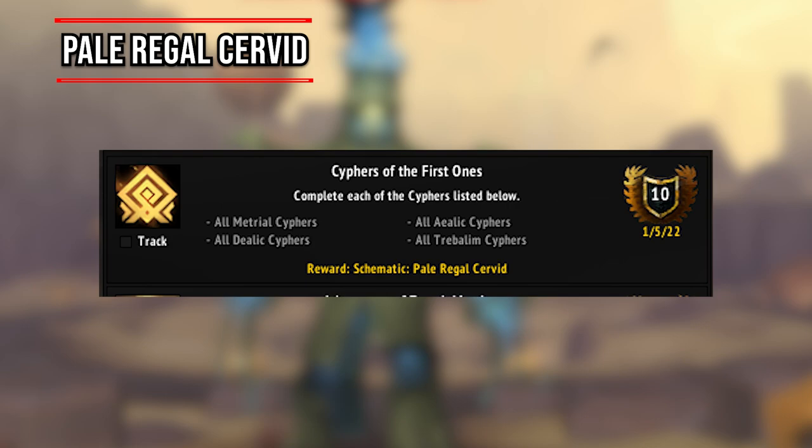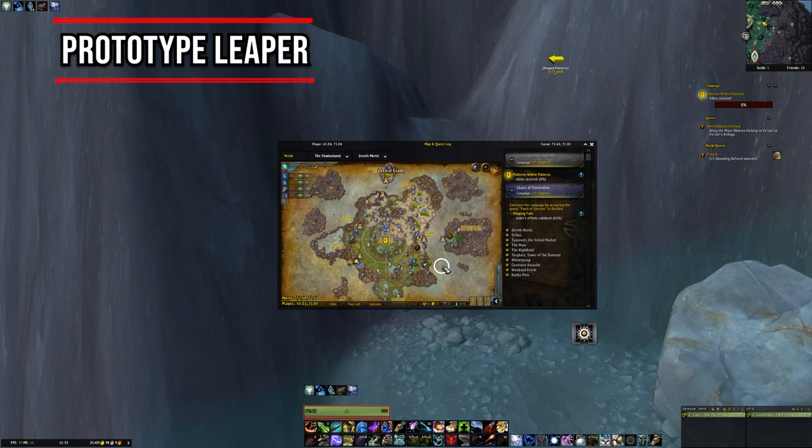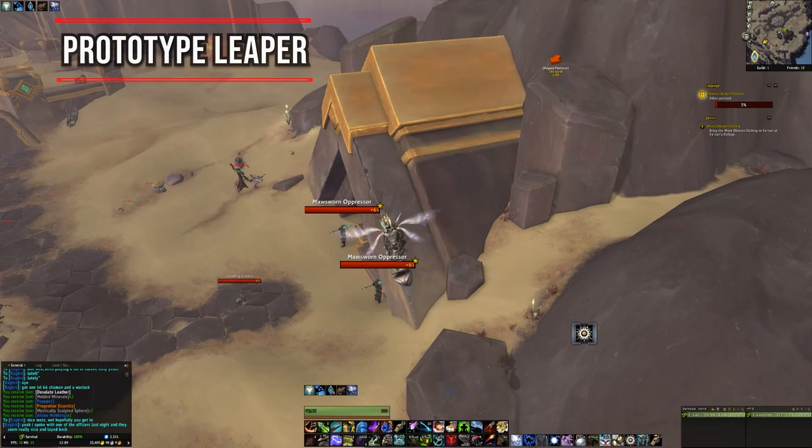The Pale Regal Servid schematic is given to you when you achieve the Cyphers of the First Ones achievement, which requires researching everything on the Cyphers of the First Ones tree. For the Prototype Leaper, go to the coordinates shown — it's on top of a mountain. You can get to it during the Froggit World Quest or fly up there. If you've already looted the treasure, go back to the same place and it'll be on the floor waiting for you.